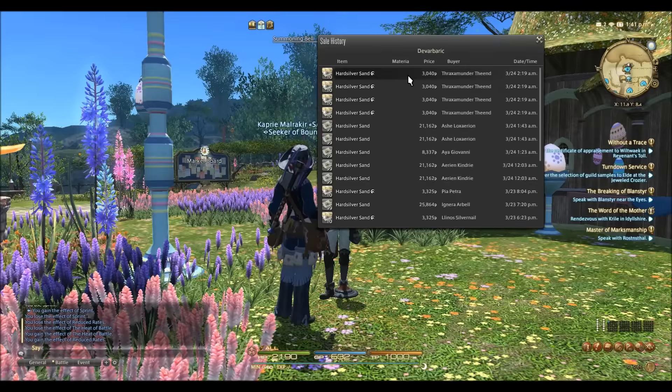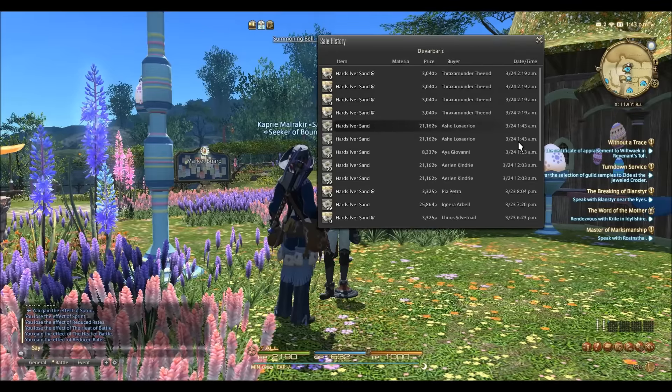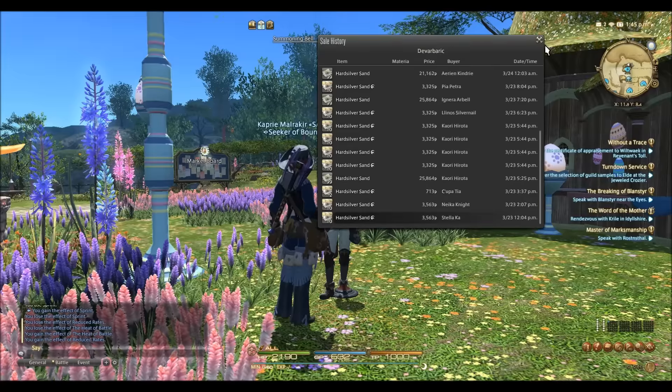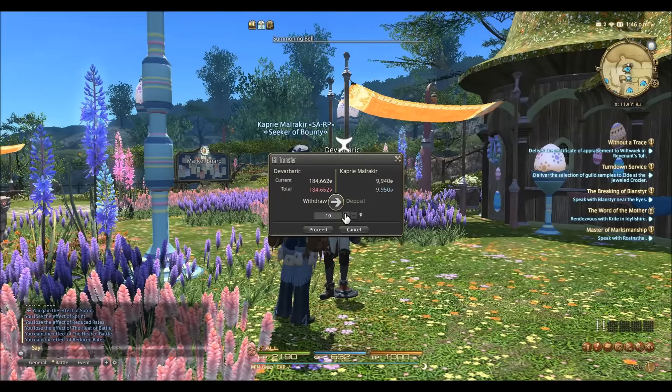After 36 hours everything had sold, and we made 184,000 gil minus 2,000 for teleports and repairs, for a total of 182,000 gil per hour with hardsilver sand.